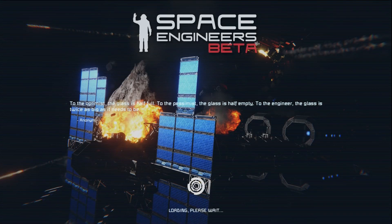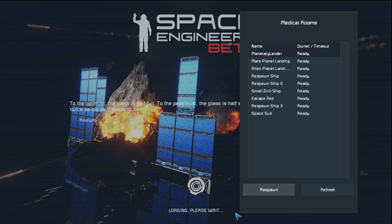Once this loads into the actual game, it'll bring us up to a spawn menu. If you don't get that and you're just a person stuck on a planet with nothing to do, hit your Backspace key and that will give you a suicide option. Then you have this screen. We have a planetary lander for Earth, a Mars planet lander, and an alien planet lander. These are all the same landing craft but on different planets, and each planet has its own moon. For the immediate part, ignore the moon landers because they will not give you the resources you need to set yourself up. So we're going to choose planet lander and hit Respawn.